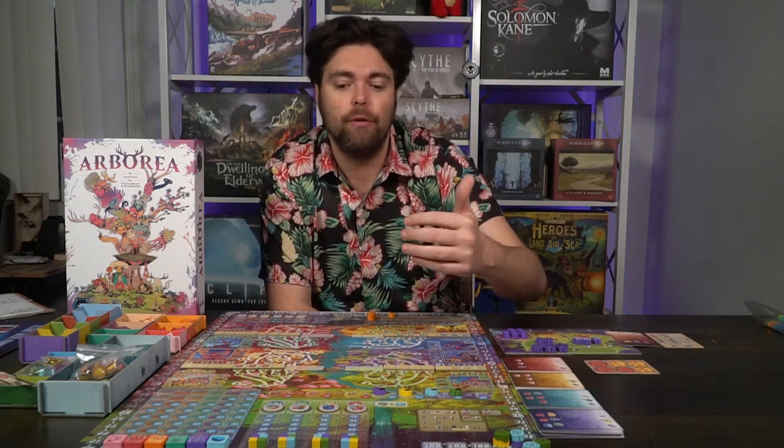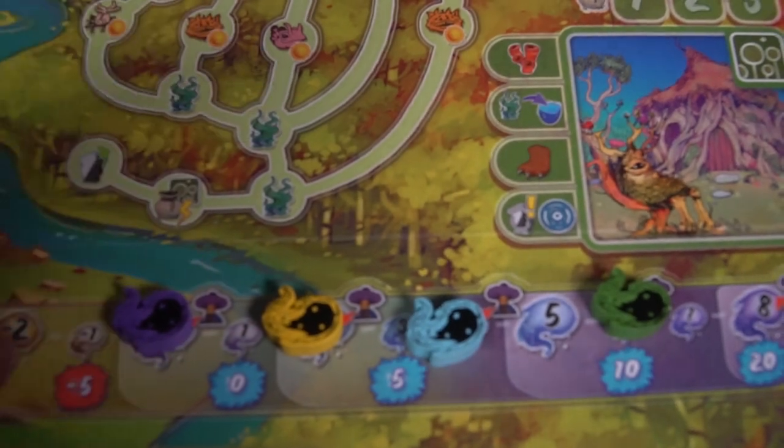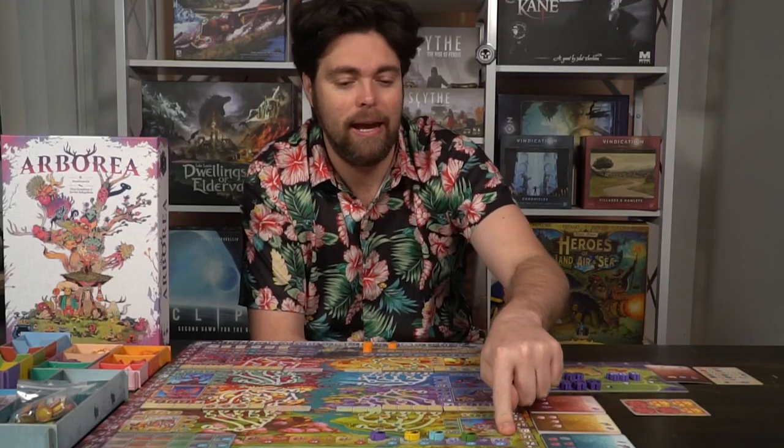Then check out the bottom of the board. There's a spirit tracker — based on who's playing first, second, third, and fourth — which will determine where they start. The first player starts on zero, the second player goes to two, then four, then six, and if you're playing five players it goes to eight. The farther along this track, the better, and if you are last place you'll have the highest amount of spirit to start the game with.